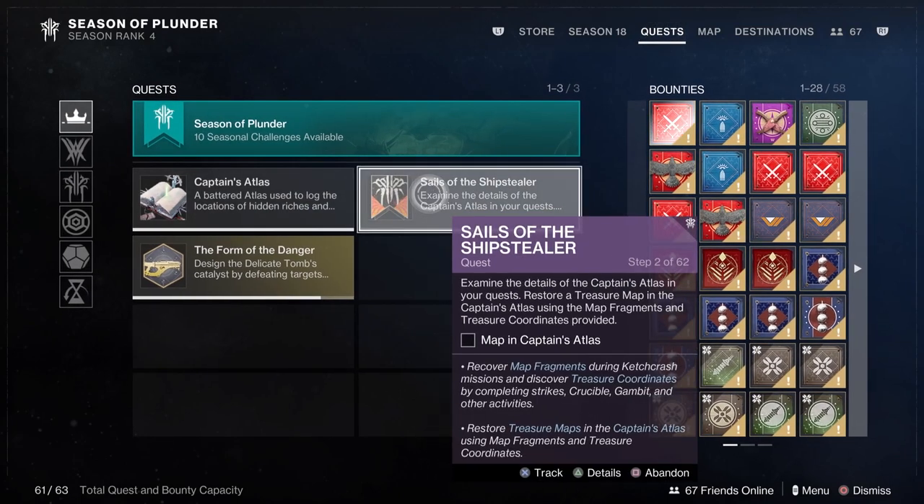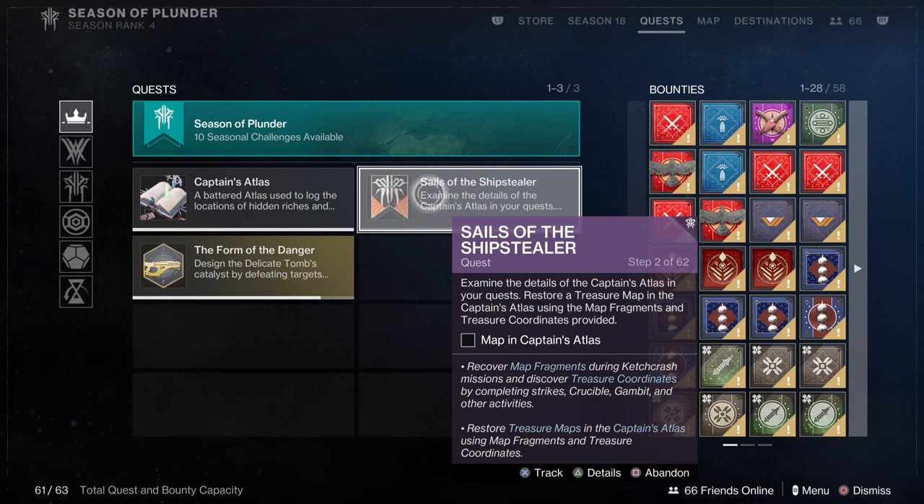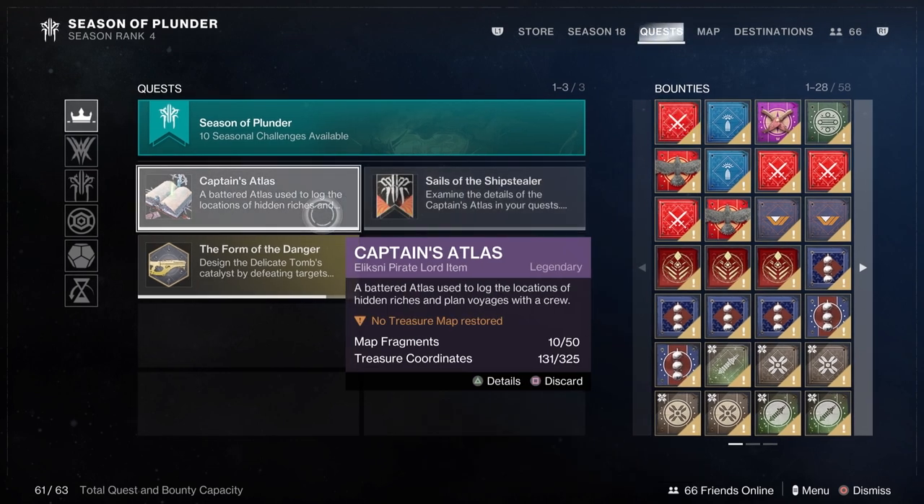Each week, you're presented with new seasonal challenges. These challenges, when complete, give you repute. Repute is how you upgrade the star chart.